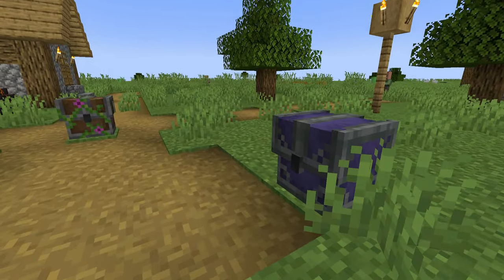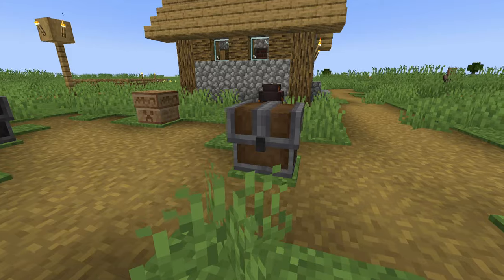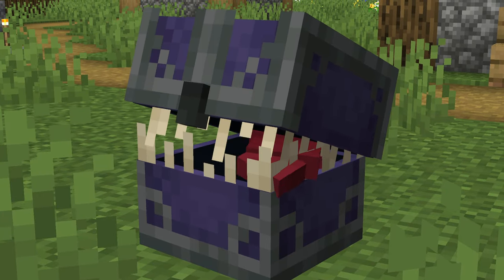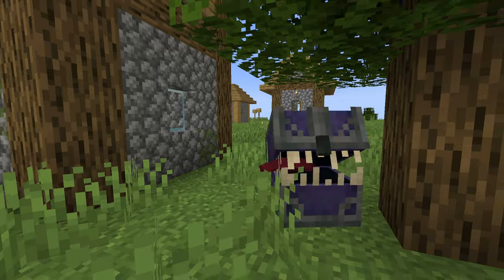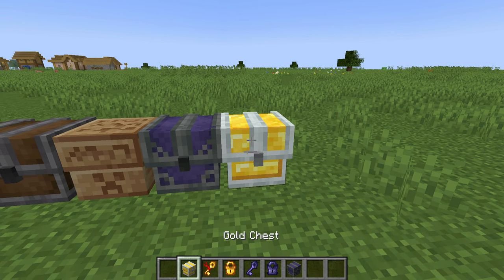Mimics are what appear to be chests, but upon contact reveal themselves as monsters of trickery out to get you. There are Mimics and Pet Mimics, different pot types, locks and keys to open them, and some more fun features that you'll find along the way.